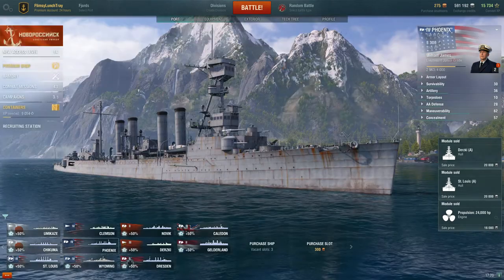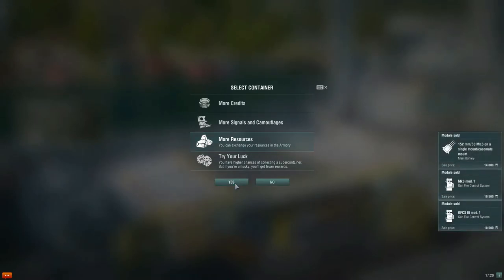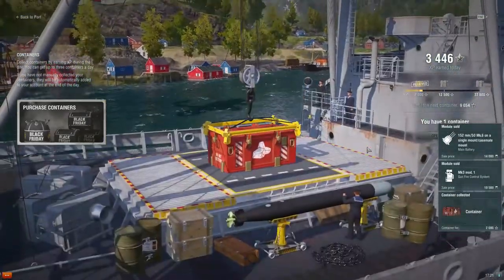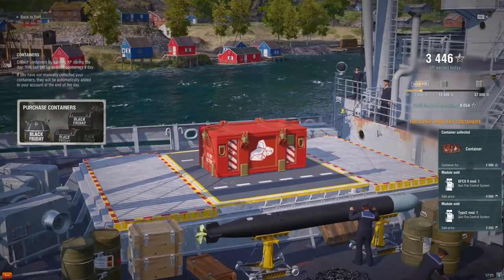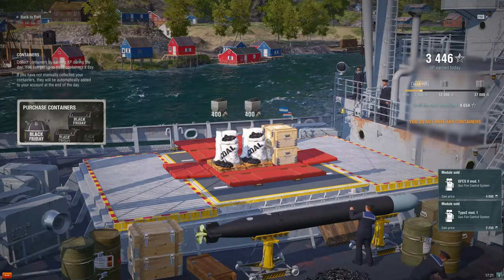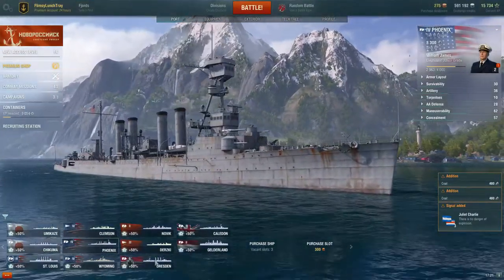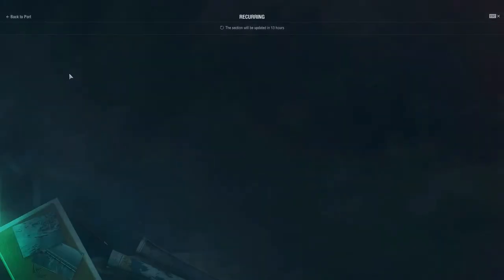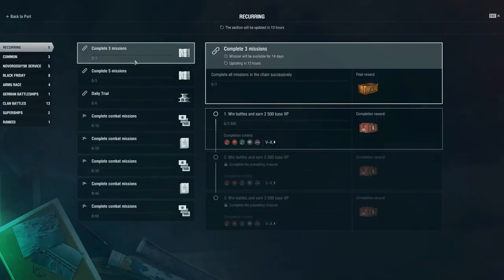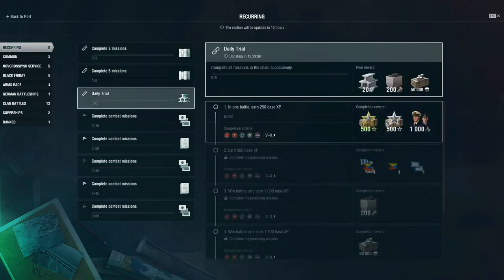We'll continue on with this new player guide series. It's going to take a while before we get to the next access level — 65 battles from now — so I'll be grinding that in random battles and co-op just to burn through. It'll be really nice when we get to tier 5 and tier 6 ships and can start getting the daily combat missions done. Daily Trial is what it's called, and you get perks from it, but you have to play tier 5 or higher unfortunately.